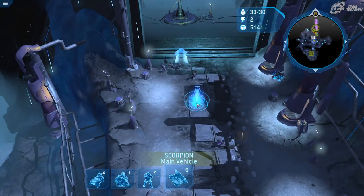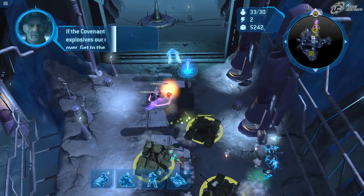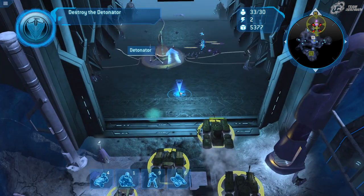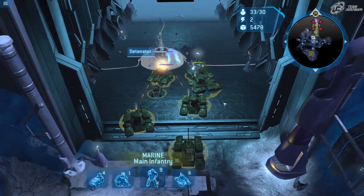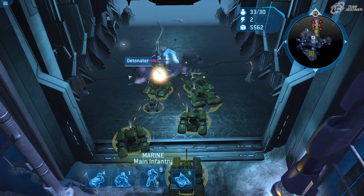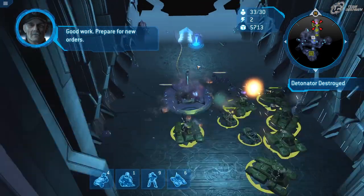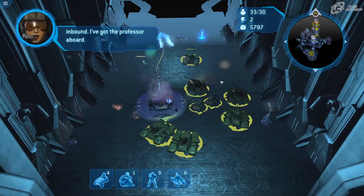I'll send the Scorpions in. The mission will end when you destroy this power source here. Following this mission, you get a really cool cutscene — not every mission has the Blur cutscenes, but in the beginning you see them more often. The marine rockets would come in handy here, but the Scorpion tanks are going to take care of it first. The detonator is destroyed and we'll now head into the next mission: Relic Interior.